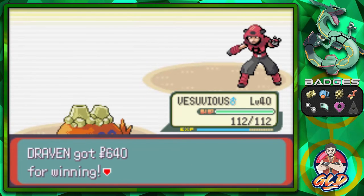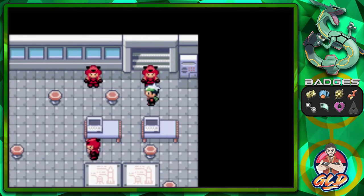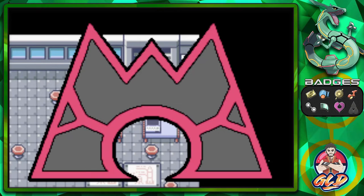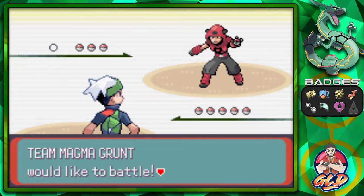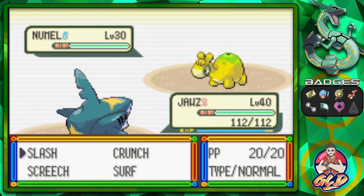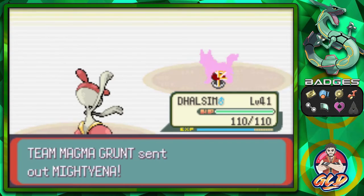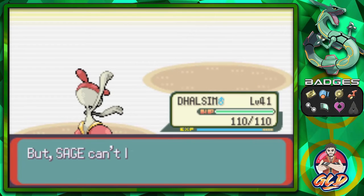We defeated another grunt. Let's take on this next guy - he says no one gets past him. Taking on another Team Magma grunt with three Pokemon - let's speed this up with an earthquake attack. Numel is coming out, let's go with Joust. He's coming out with a Mightyena, so let's go with Dulcimer and a high jump kick for the win. Sage grows to level 43 and is learning Slam.